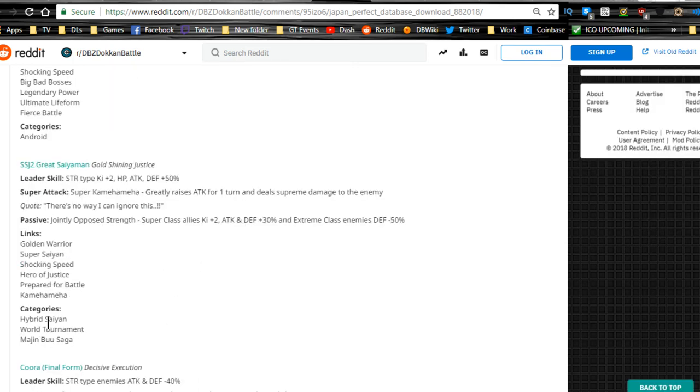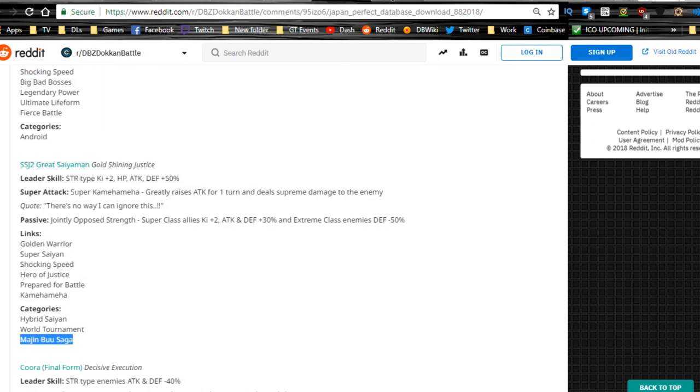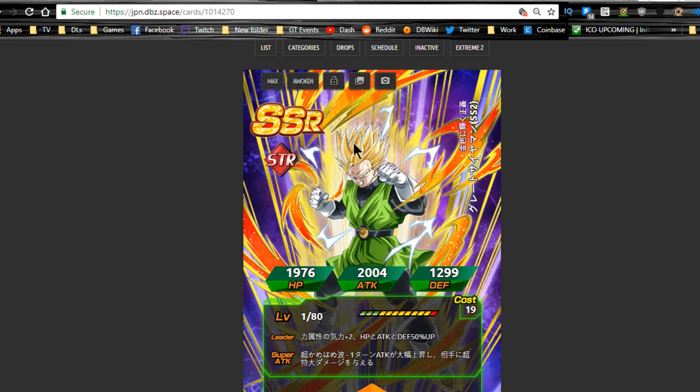Link skills are Golden Warrior, Super Saiyan, Shocking Speed, Hero Justice, Prepared for Battle, and Kamehameha — some really good links for Super Saiyan teams. Hybrid Saiyan is essentially an all-super team so he fits perfectly there. I personally don't run much support unless required to beat a level — I usually just bring hard hitters — but his passive makes him genuinely useful for new category content.